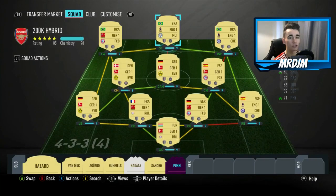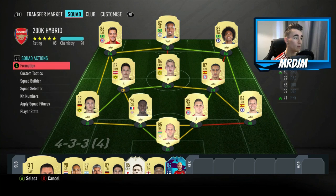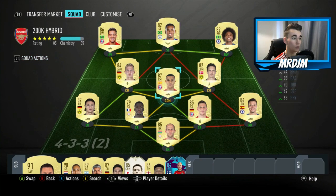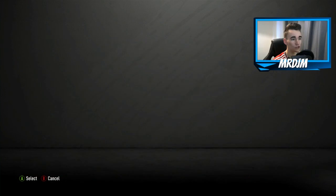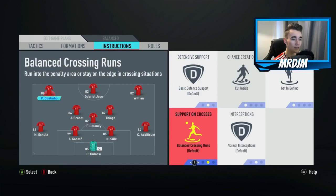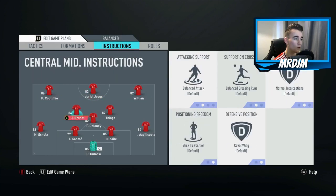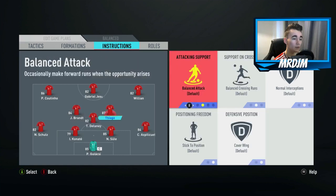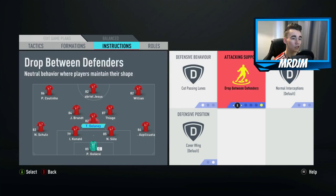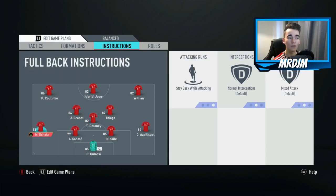Every player is on at least eight chemistry; converted to correct positions and with 10 matches played, every player would be on 10 chemistry. You can actually do quite a few things with this team in terms of formation — I went with 4-3-3 in brackets 2, using Brandt as a central midfielder, Thiago as the other central midfielder, and Delaney as the CDM. Custom tactics are the same as the other squad. For play instructions: Coutinho — cut inside, get in behind, get into the box for cross. Jesus — get in behind, stay forwards. Willian — stay wide, get in behind, get into the box for cross. Brandt and Thiago — get into the box for cross, cover the centre. Delaney — cut passing lanes, drop between defenders, cover the centre. Fullbacks stay back while attacking.